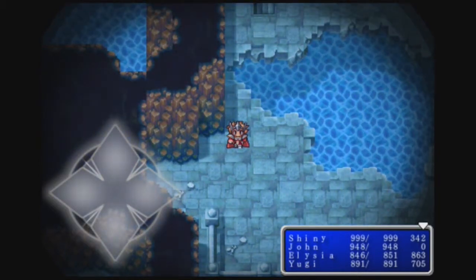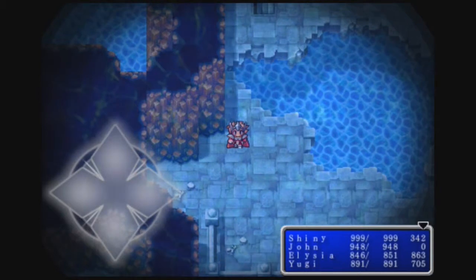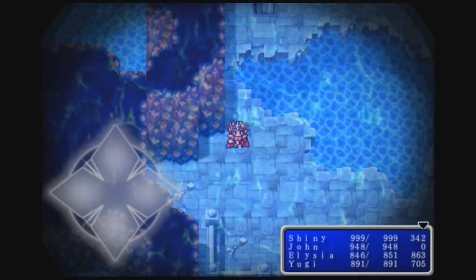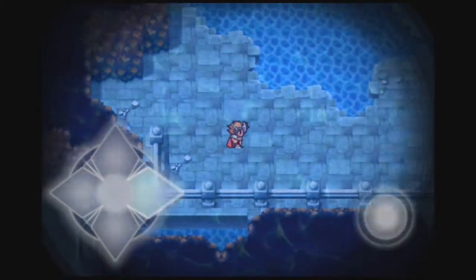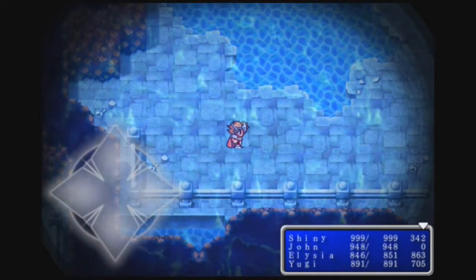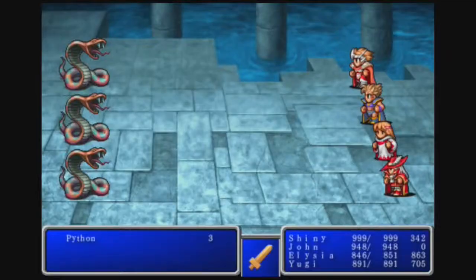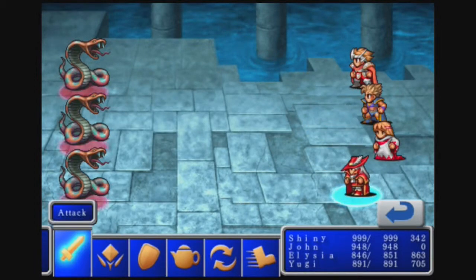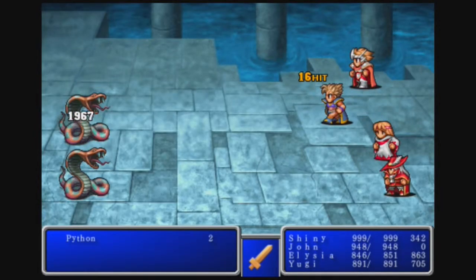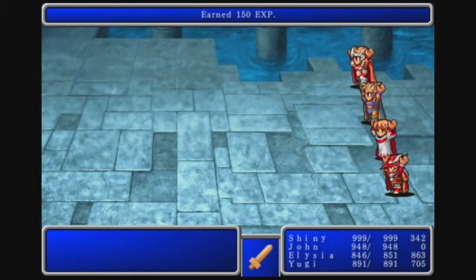Lifespring Grotto Floor 1. In here there's going to be a lot of underwater areas. It's kind of important to know where you're going. Starting with some Pythons — I'll keep this one on screen. Like I said, I'm just going to be cutting a lot of battles once we start encountering a lot of the same ones. It doesn't make sense to keep showing that repetitive thing.